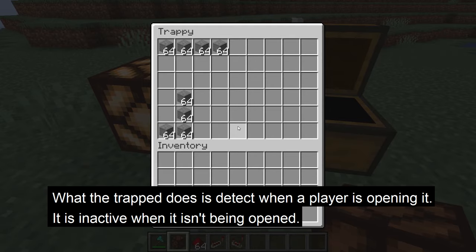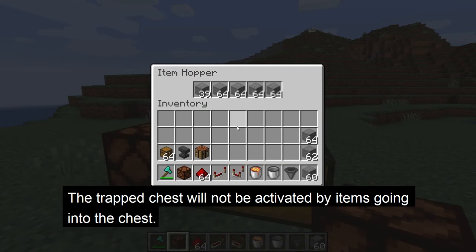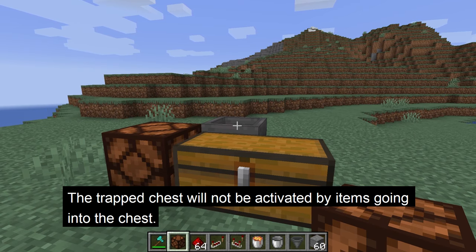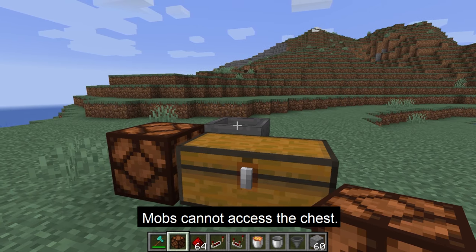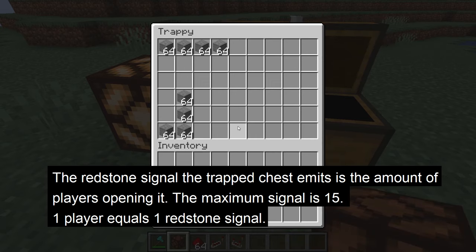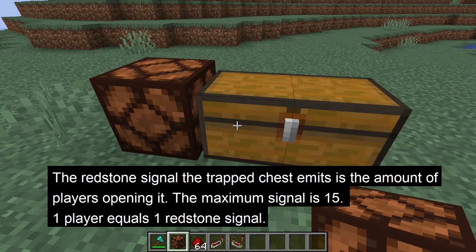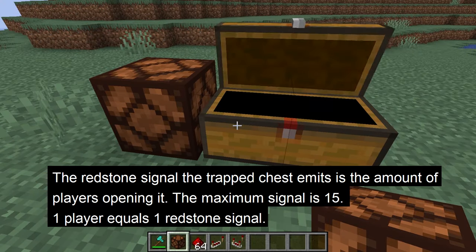What the trap chest does is detect when the inventory is accessed by players. It is inactive if it isn't being accessed. A trap chest will not be activated by items going into or out of the chest, for example like hoppers or droppers — only when it is opened. Mobs cannot access or activate a trap chest. The amount of redstone signal the trap chest outputs is how many players are accessing it, so the maximum signal is 15, but if one player is accessing it, it will only output a redstone signal of 1.